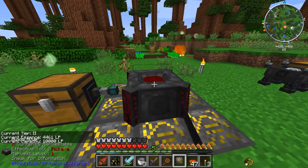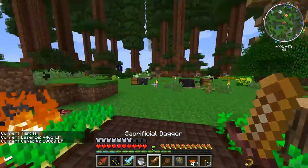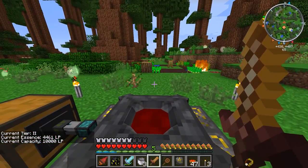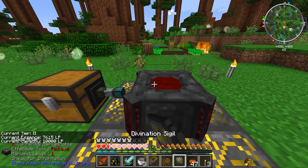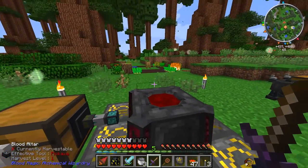I went ahead and made eight reinforced slates and pulled up my blank runes so that I can make the runes of self-sacrifice. These are going to boost how much LP we get in our altar every time we use our sacrificial dagger. Right now we've got 4461 LP — let's see how much we get now. Oh wow, that's actually quite a bit. Really awesome, I'm happy with that.